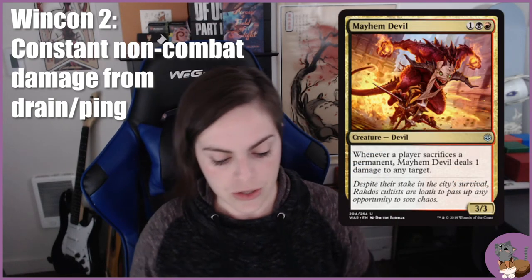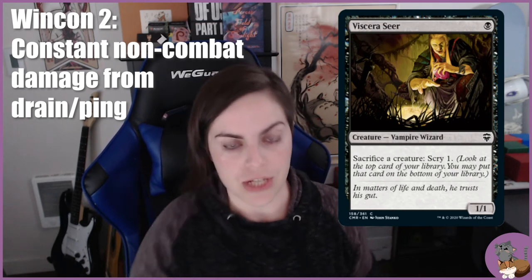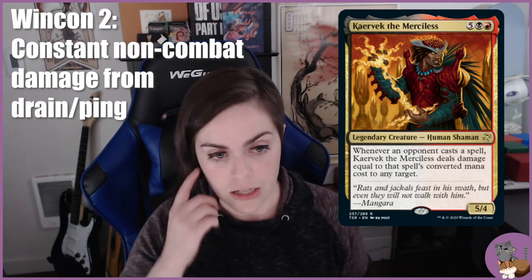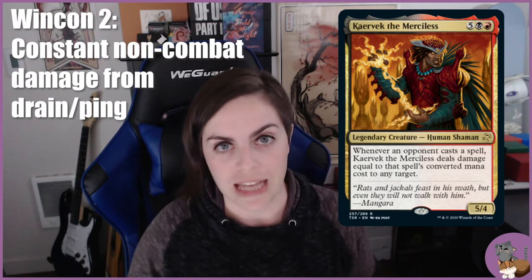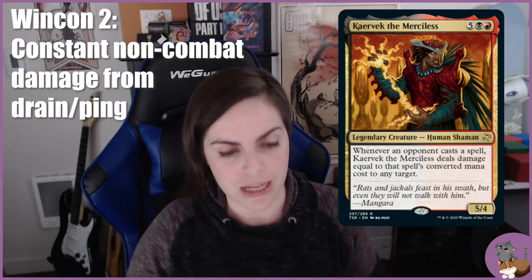Other non-drain effects that deal damage without going to combat include Mayhem Devil — if you're sacrificing a bunch of treasures or creatures, it deals one damage per sacrifice. Viscera Seer lets you sac a creature to scry while Mayhem Devil deals damage from that sacrifice. Another card is Kardur the Doomscourge: whenever an opponent casts a spell, it deals damage equal to that spell's converted mana cost to any target. I think of Kardur as a backup Higitsu — if Higitsu is too expensive to recast, Kardur does this regardless, dependent on what opponents cast.